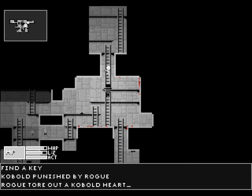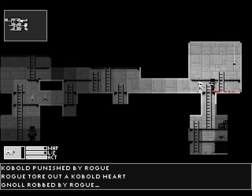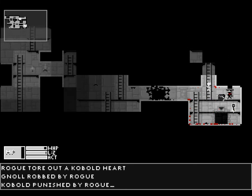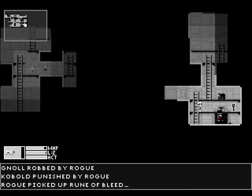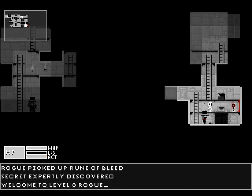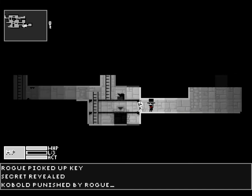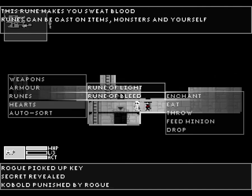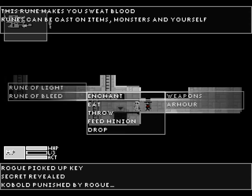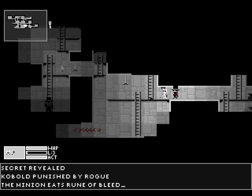We find a key and will be able to open that up. Something opened over here. There's that key we wanted. We picked up another rune of bleeding. We discover a secret and level up — fantastic. We have the key now. Punish the kobold. This rune makes you sweat blood. Runes can be cast on items and monsters and yourself. Let me feed it to the minion, because I'm really not sure what exactly that does for us.